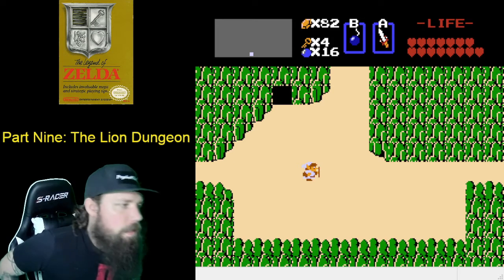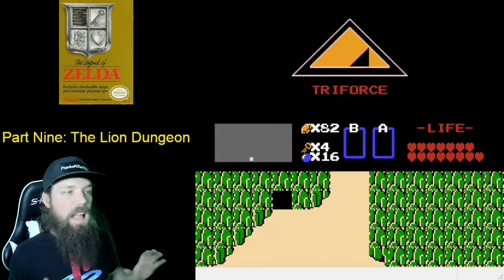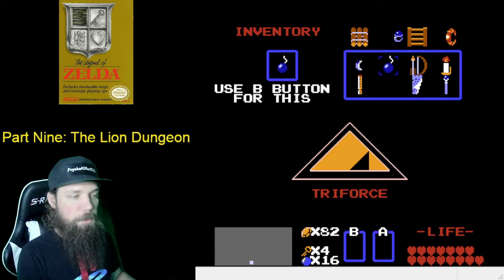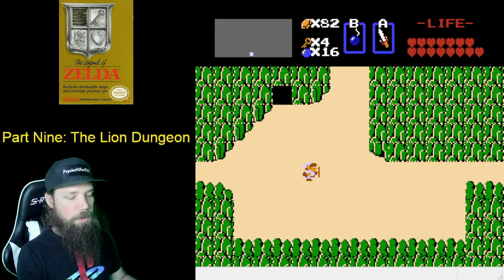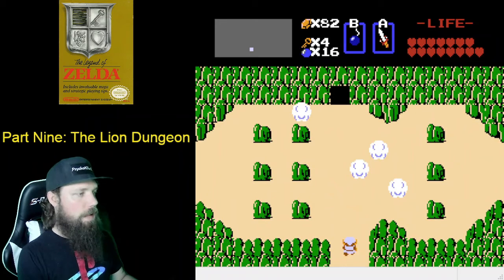Welcome back to the Legend of Zelda NES walkthrough. We are on the last Triforce shard, the second to last dungeon, and then we're going to be ready to go to Death Mountain and defeat Ganon. Without wasting any time, let's get to it. First we're going to go get a potion, so we're going to go up one and left three.